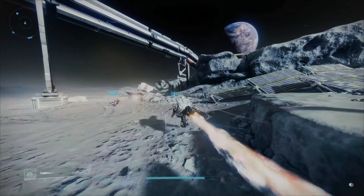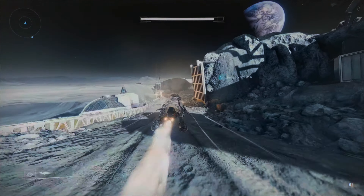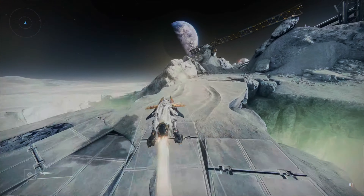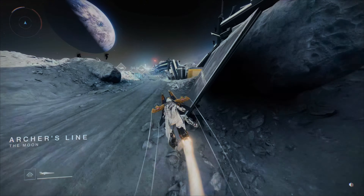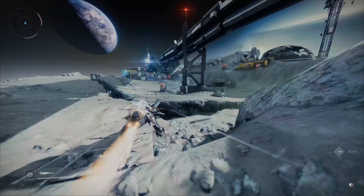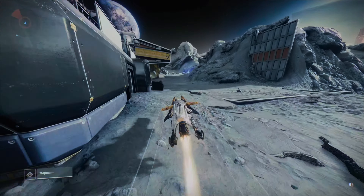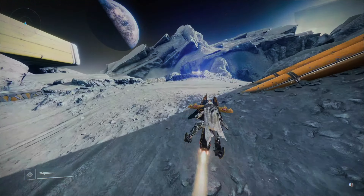Once you spawn in, follow exactly where I go. You'll follow this little path when you fly into the Sanctuary — there's a road, just follow it. Not too complicated. Take a right turn and you'll get a checkpoint: Archer's Line. Once you're here, just follow the path. You'll see some ads but don't worry about those — a checkpoint will pop up on your screen when you pass this right turn.